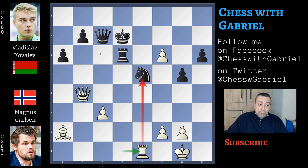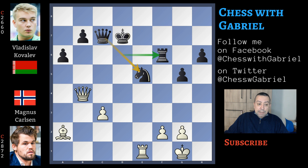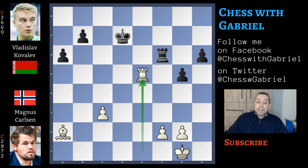Now if the knight moves away — for example to b6 or other squares that are not g6 — there is Re7 check winning the queen. But also if the knight moves back to g6 controlling e7, there is Qe4 that wins the knight and the game because there is the checkmate threat on e8. So after Re1, Kovalev captures the pawn. But here comes Qd4 check. King to d6. Queen captures, queen captures, rook captures. And Carlsen is a piece up. After Rc6 attacking the pawn and Re3 protecting the pawn, Kovalev resigns.